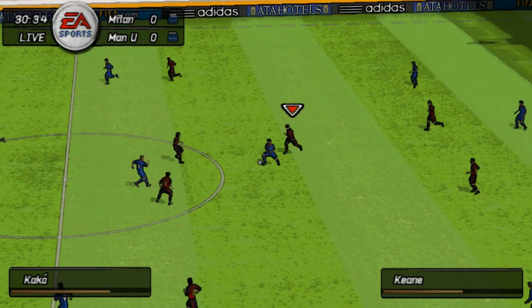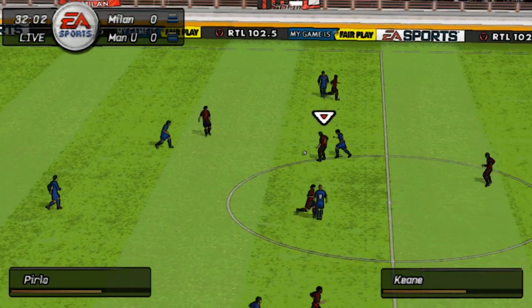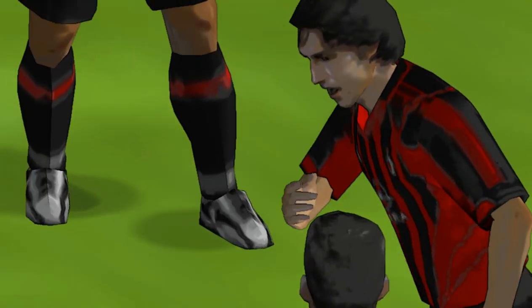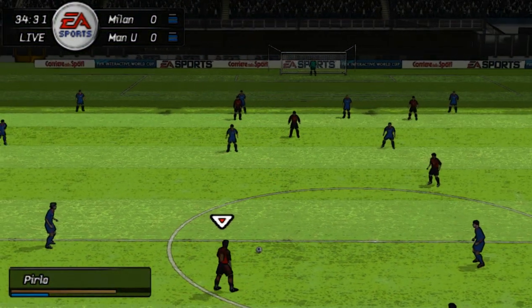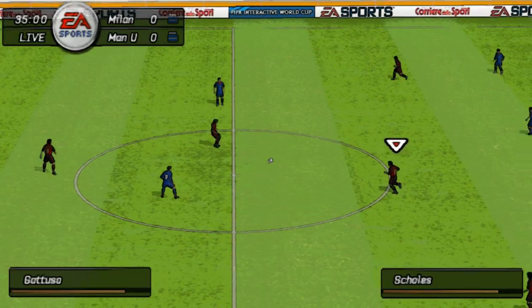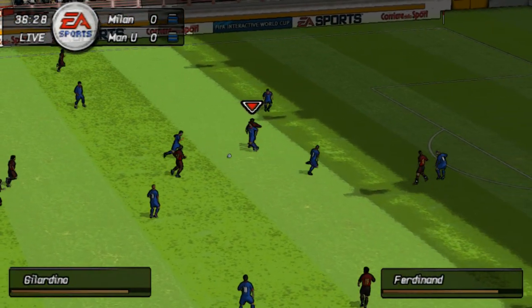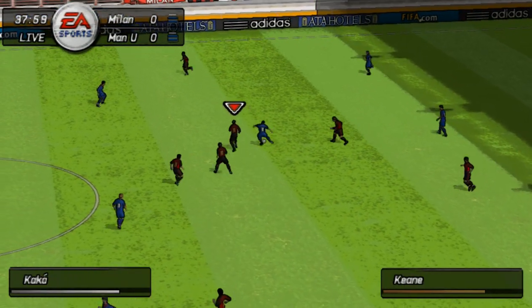Kaka — slid in, got it wrong. Has to be a foul. Gattuso, now Kaka — oh, they were like a wall and ripped it across the pitch. There was no way past them.